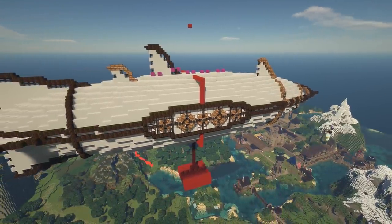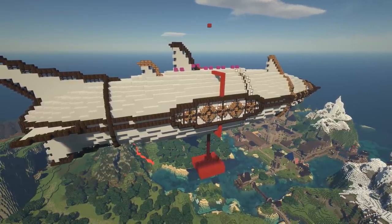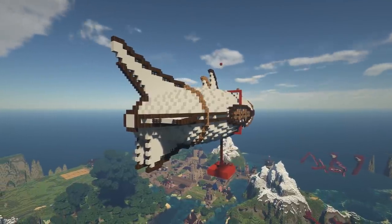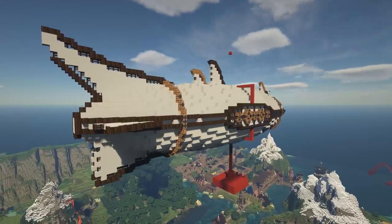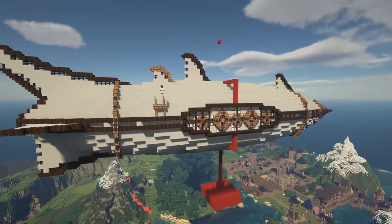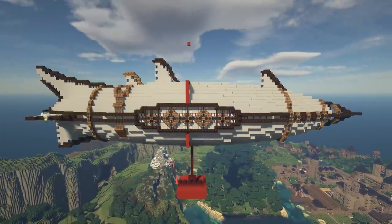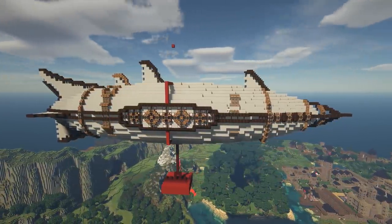Don't worry about the red concrete — it's just scaffolding for the moment. Lastly, finishing off the detail on the side of the balloon with extra light wood. I'm adding more kind of straps over the top of the balloon now, adding fences as fixings to make it feel more robust and to give our ship some more things to hang from.